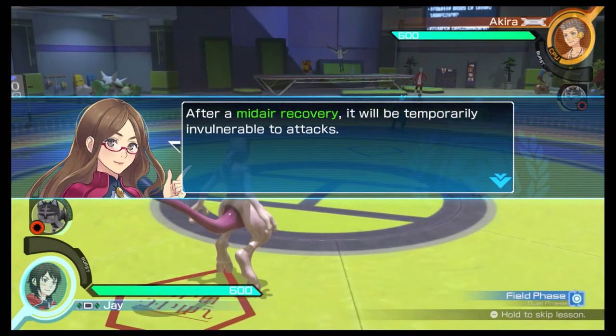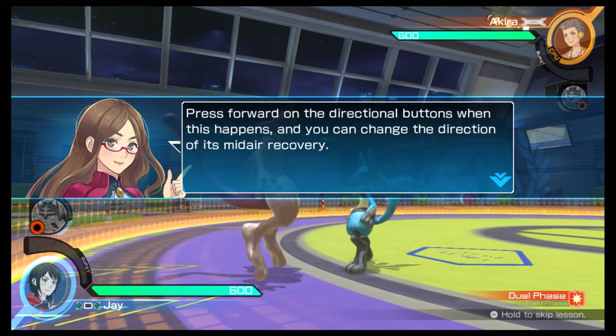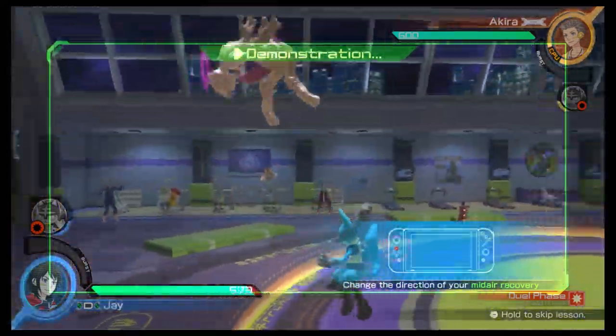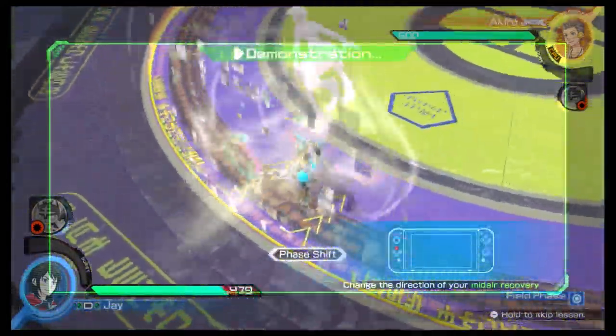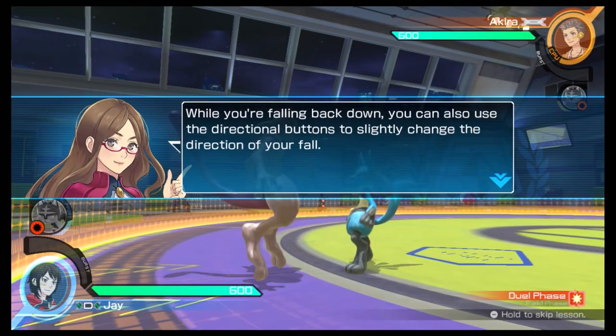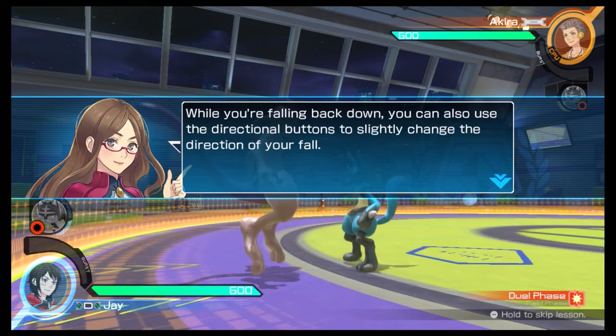After a mid-air recovery, your Pokémon will be temporarily invulnerable to attacks. Press forward on the directional buttons when this happens and you can change the direction of its mid-air recovery. While you're falling back down, you can also use the directional buttons to slightly change the direction of your fall.